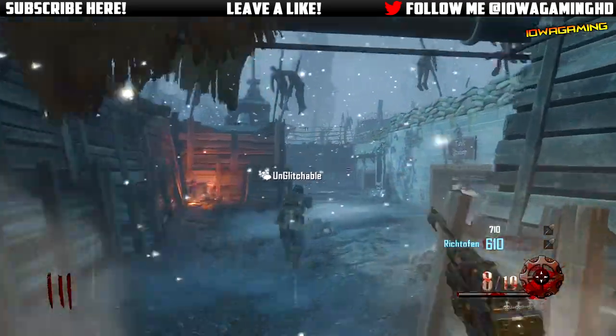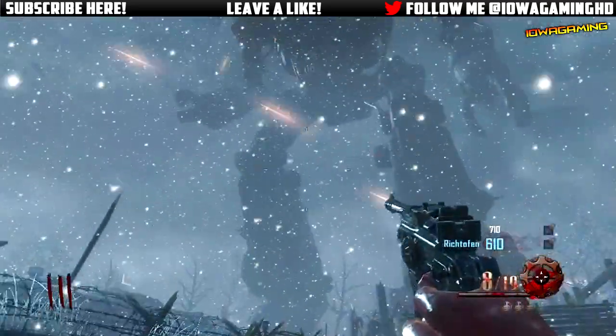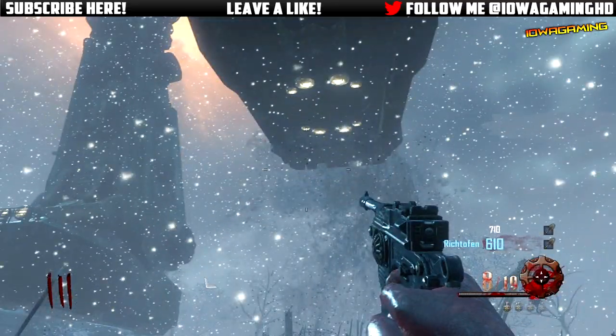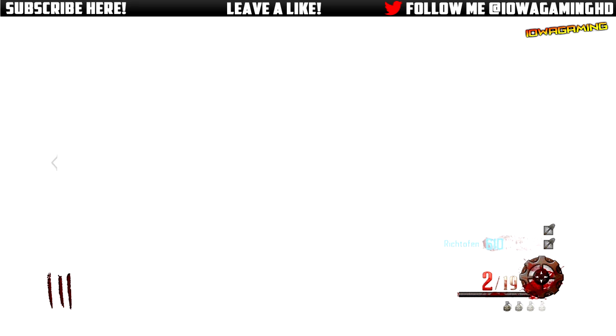Hey everybody, my name is Ryan and today in this video I'll be showing you a pretty cool Easter egg in Origins. This will allow you to get inside of the tall thousand-foot robots, inside their heads. You actually need to do this because you can hear some audio logs as well as pick up some staff parts. So if you just want to build the staffs, you need to go in here.